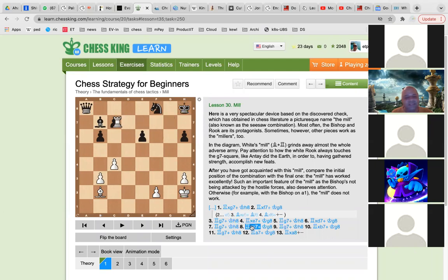Again, Rook to C7 check. So this is the windmill running — you can say the windmill is running. Again, Rook comes back, King to A check, and Rook to B7 check.